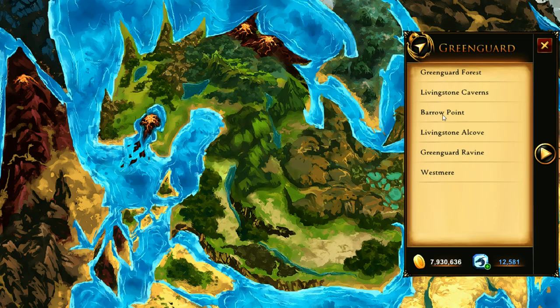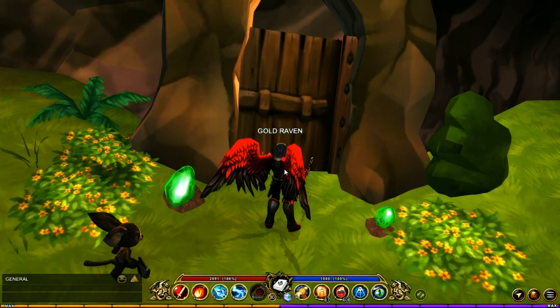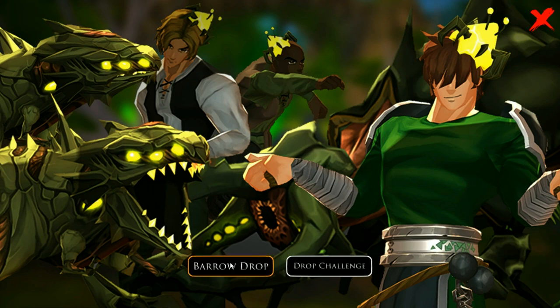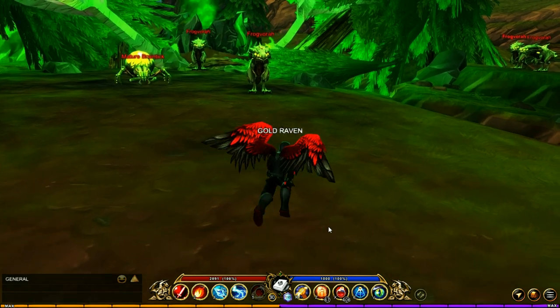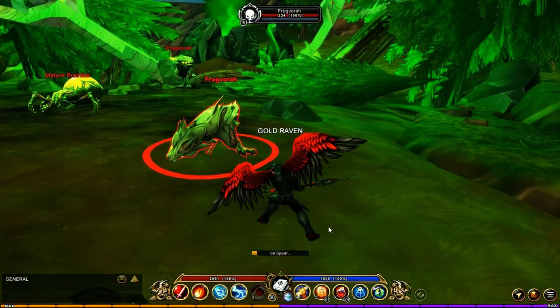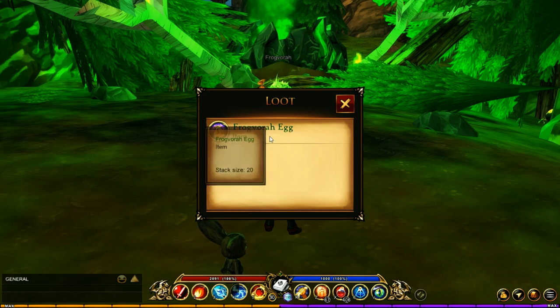Jumping over to Barrow Point, right over here you're going to see this little door in the wall, so you want to go to Barrow Drop. You're going to find these little guys called Frogvora, and these are the ones you want to take down. They have a chance of dropping the Frogvora egg.